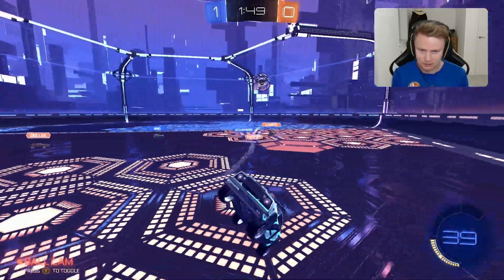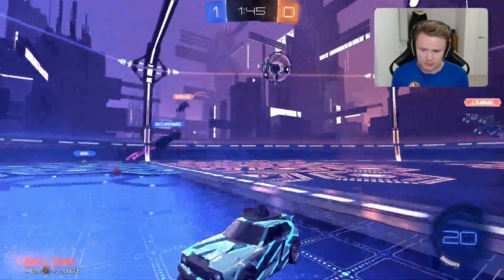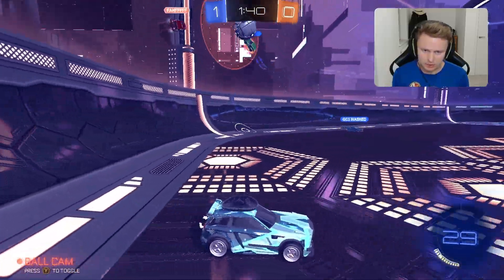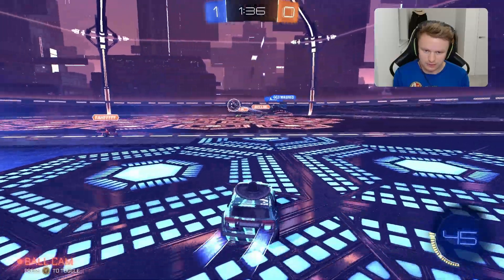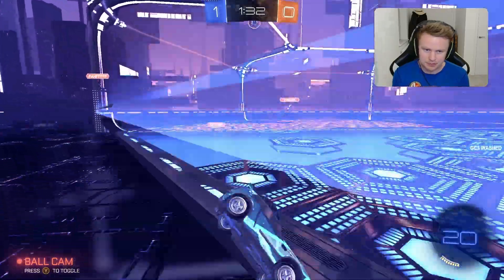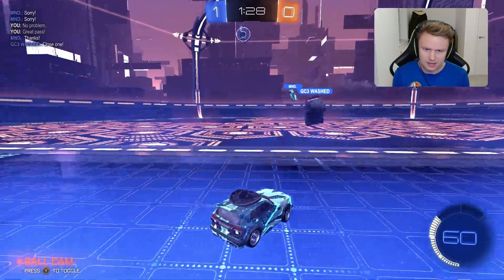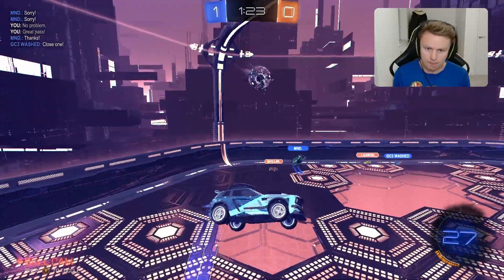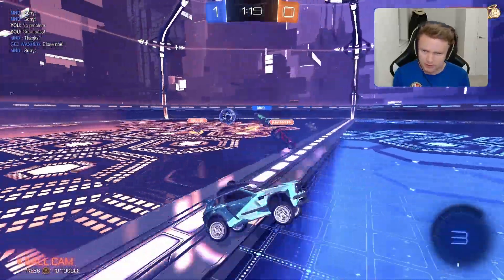Nice little flick there — he flicks it past me though. MND with a good 50 — they do flick it back into the air. GC3 up for it now, gets a really good 50-50 — I get bumped forwards. We're in a bad spot now. Can't quite get that second touch though — we're getting a bit unlucky there as it pinches out. A bit back towards centre now — LG up for it, takes the shot, GC3 washed gets there. They're going for too many demos I think because it's giving away all the space for us. MND takes it off us — that's okay though.